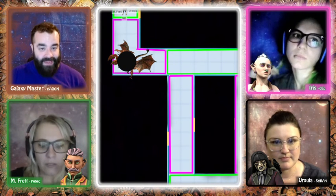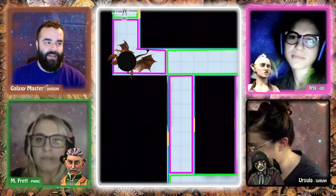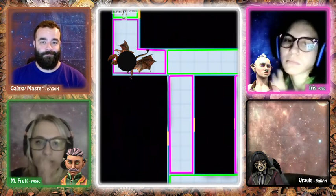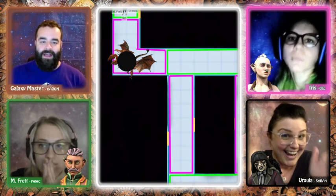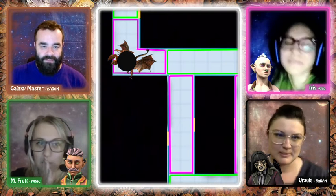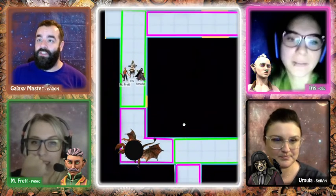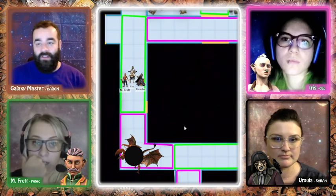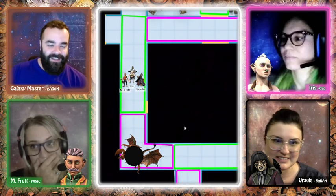Ursula (still an owl) rolls a 17 for the next section. As they round the corner, another random scientist walks out of a door, and the creature's claws tear it in half and start eating. The creature grows bigger yet again. Players joke about dropping bombs as they run — M-Fret still has about five — but Ursula notes she can't drop anything since she's an owl.